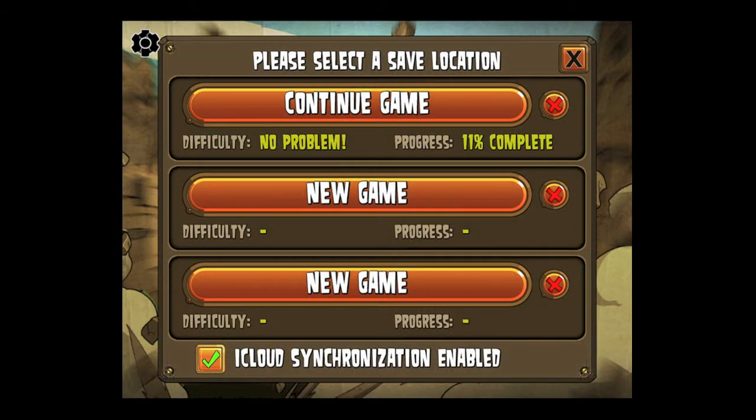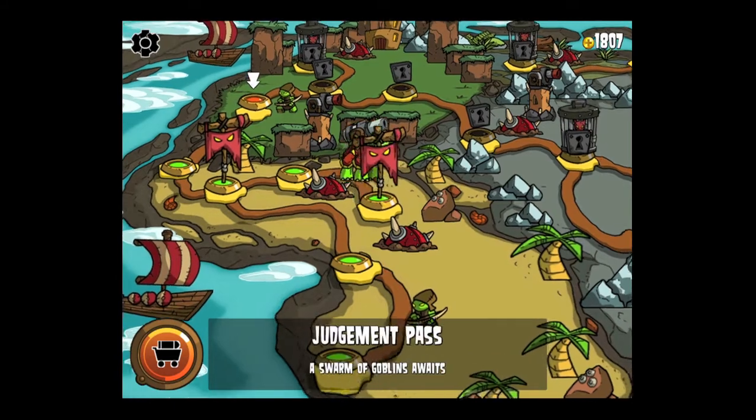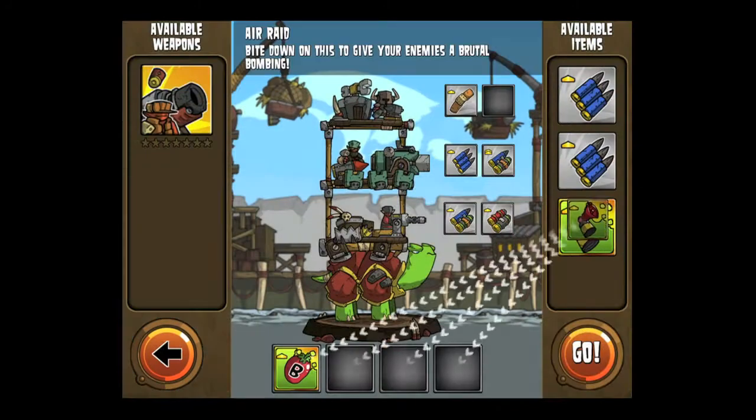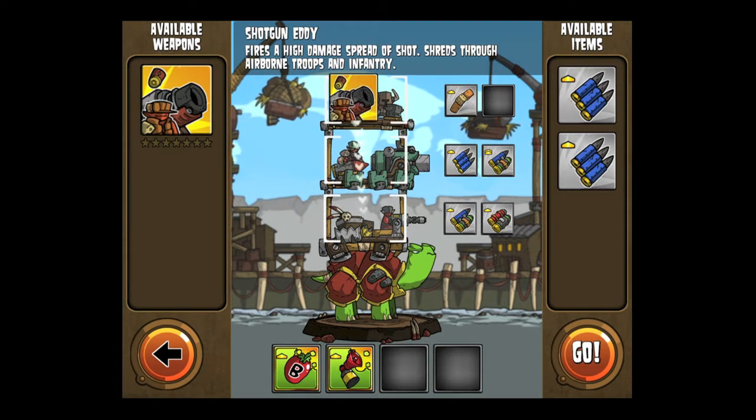To get into the gameplay, tap on Start. You can have more than one game going, and there's iCloud sync to have your progress saved on multiple devices. Head over to the arrow and we're going to do a loadout phase before getting into the action. There's our turtle — we have three levels for weapons.